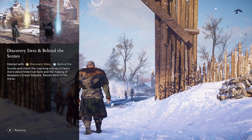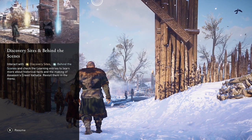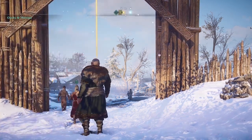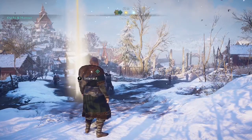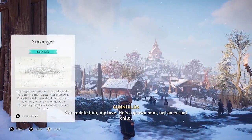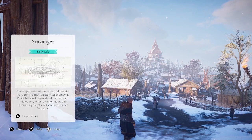You'll see these gold and blue icons on your map. But instead of being for wealth and mysteries like in the main game, the gold here is for Discovery Sites and blue is for behind the scenes. So there are two types of information you can get: Discovery Sites, which tell you about the Viking world, and behind-the-scenes info, which tells you more about what went into making the Assassin's Creed Valhalla game.